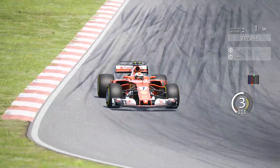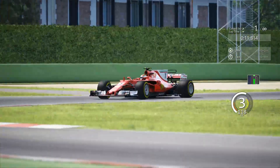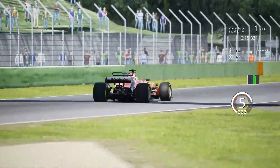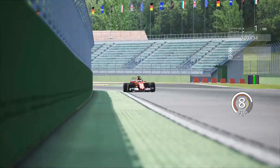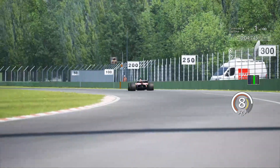Hey, what's going on guys, it's Mike for Simracing604 and welcome to Imola. This is the SF70H, part of the Ferrari 70th Anniversary DLC for Assetto Corsa. This car is only a day old but already sort of infamous in the world of sim racing — extremely tough to drive.